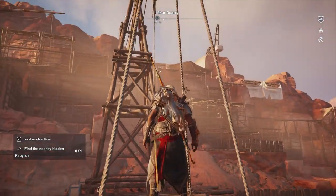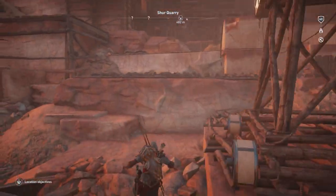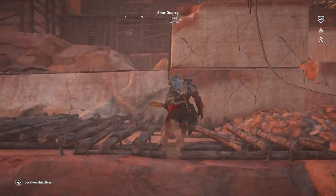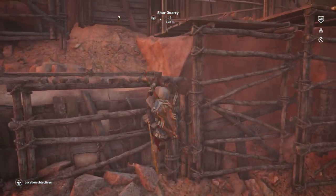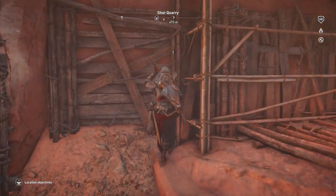You can see that the papyrus piece is actually just going to be right up at the top over there. Let's work our way over up this little ridge area with the blocks and everything, and show you where that papyrus piece is up close.